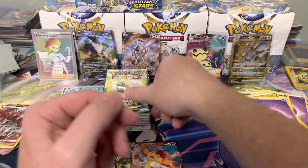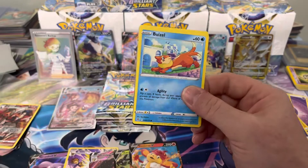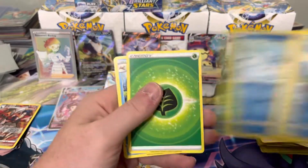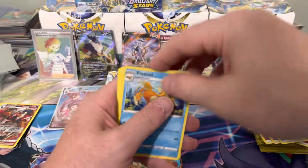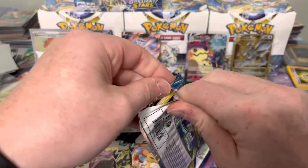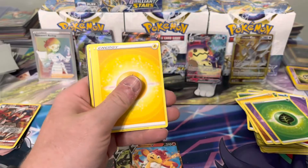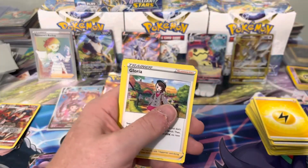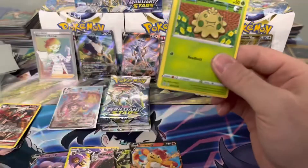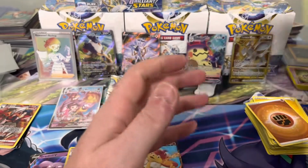Cards I still need to complete Brilliant Stars: the Pikachu full art, the other Urshifu V-max, one of the Urshifu V trainer galleries. I have the Sylveon and Umbreon but they're going to get graded, so I'd like binder copies. I've opened a lot of Brilliant Stars — this might be the last bit I open; after this I'll just buy the cards I need. I figured it was a safe bet: if you get one Charizard it covers a nice bit of the cost.